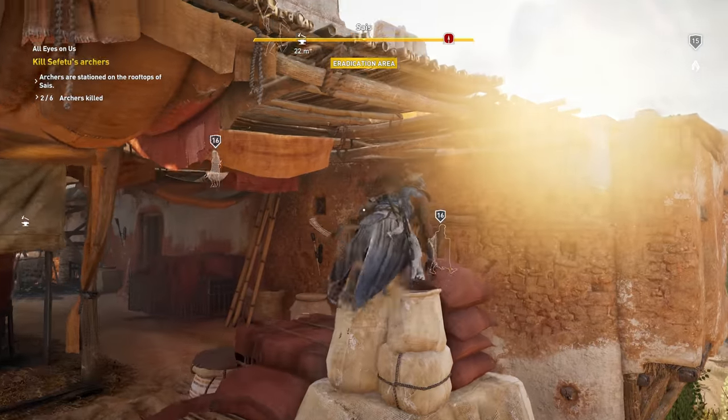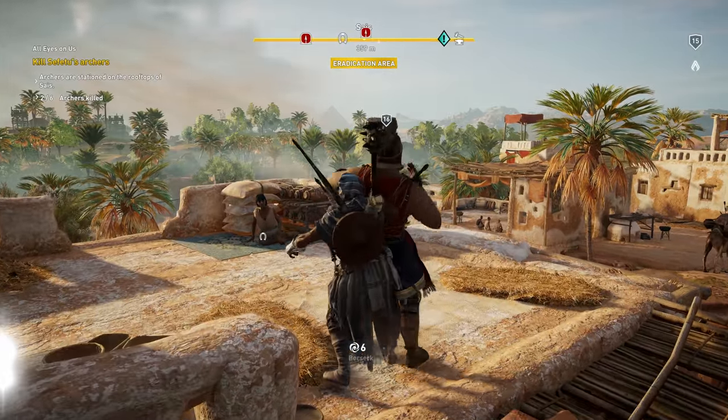Stealth is part of the lifeblood of this series. What are some of the ways that players can really lean into that stealthy playstyle in Origins? With the abilities, you can really start extending what you can do in stealth.